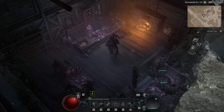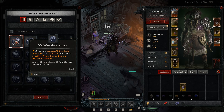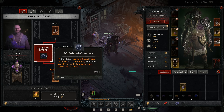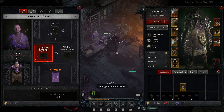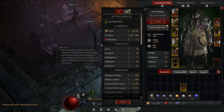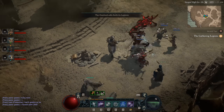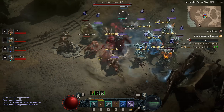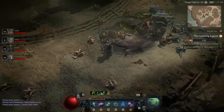Once you have both of those, all you're going to do is go imprint that offensive legendary aspect you got from the dungeon onto Vigo's amulet. This is going to be pretty cheap — it cost me about 6,000 gold to do this. Once you have that really good offensive legendary aspect on Vigo's amulet, you're not going to have to change out that legendary aspect until you're probably close to completing the main campaign and close to starting the end game. The stats on this amulet are good enough that you really don't have any reason to change it out up until that point.